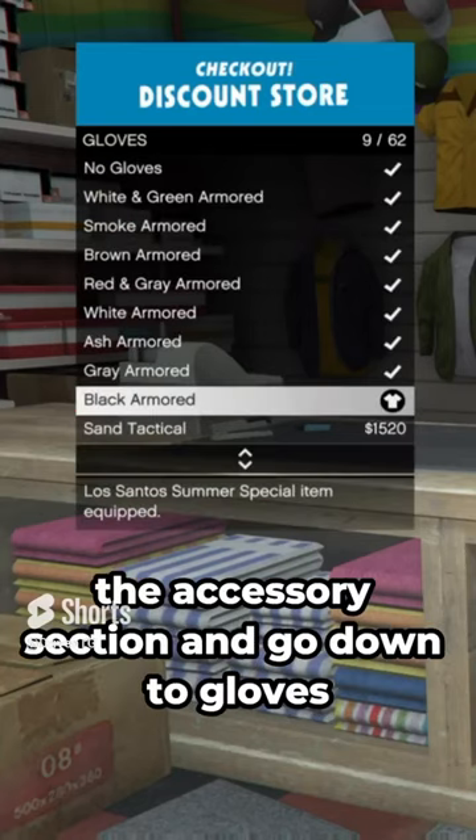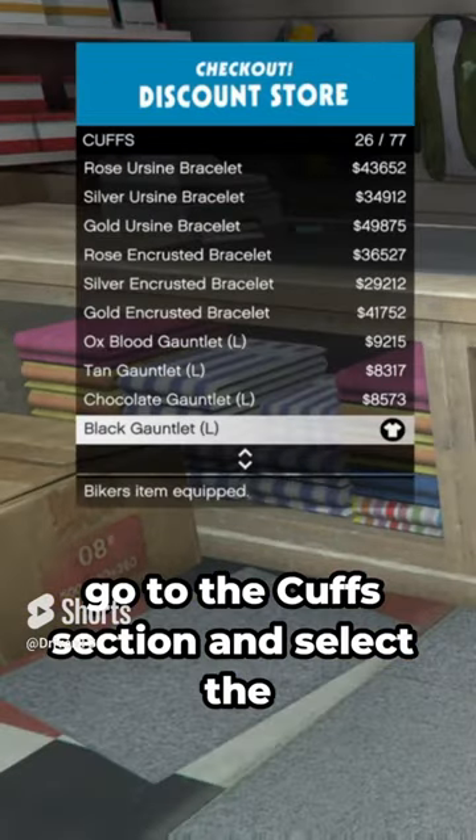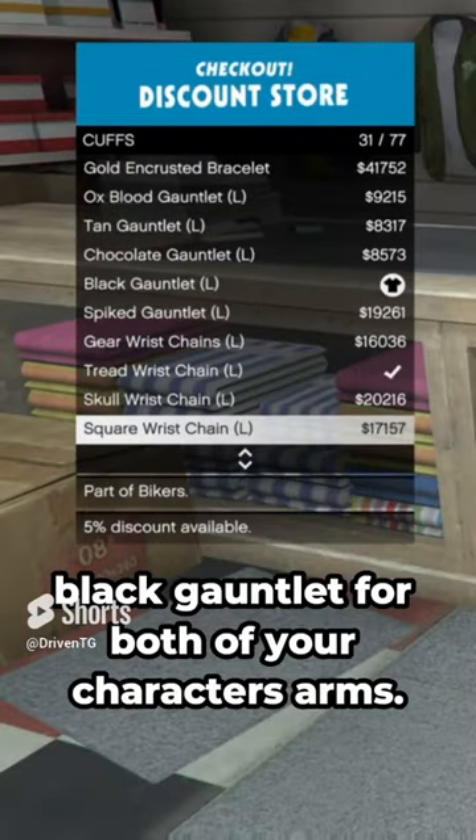While still in the store, go to the Accessories section, go down to Gloves and select the Black Armored Gloves. Then go to the Cuffs section and select the Black Gauntlet for both of your character's arms.